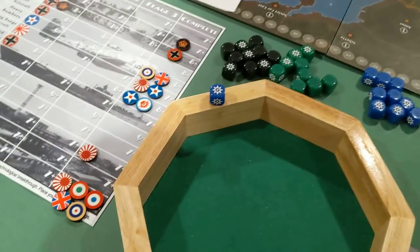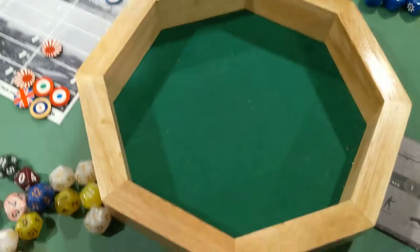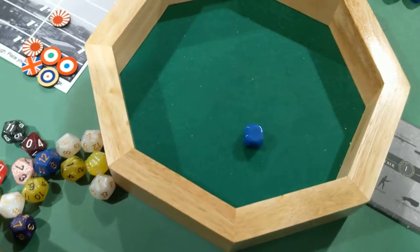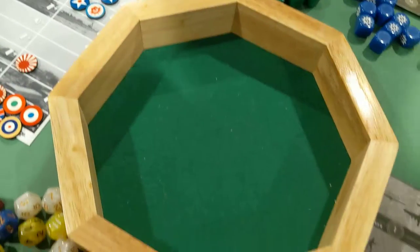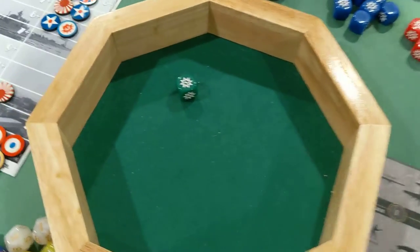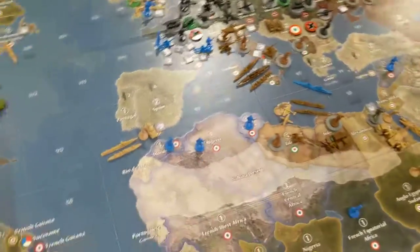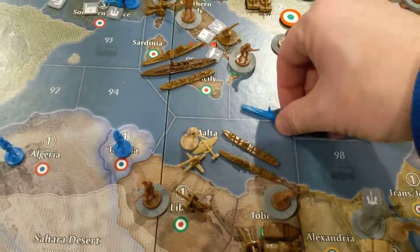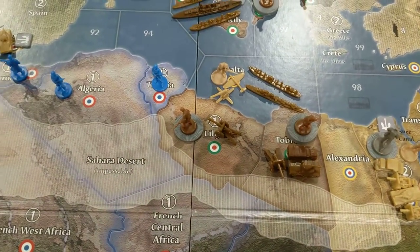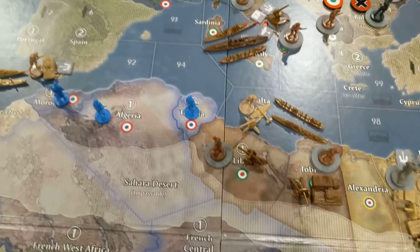So now it's a French cruiser against an Italian destroyer. Italy really just needs to get a hit here, even if they lose their destroyer. Here's the French cruiser — miss. Big roll here in the Mediterranean. Here is the Italian destroyer. Well, I still think it was the right call. It's not like the British can't come in here and try to finish off the Italian destroyer and the transport. But big win there by the Italian Navy — big win.